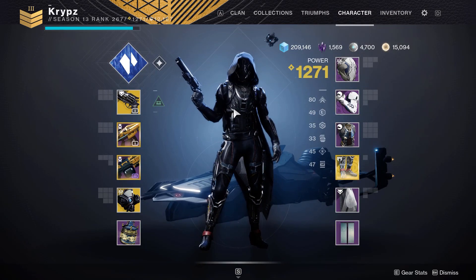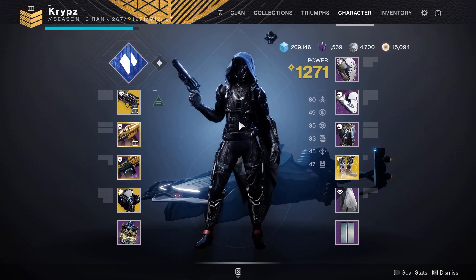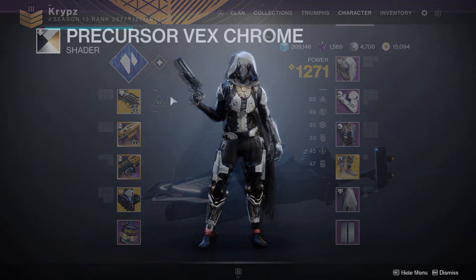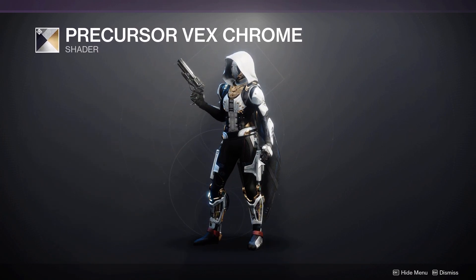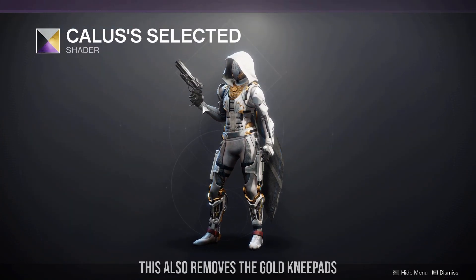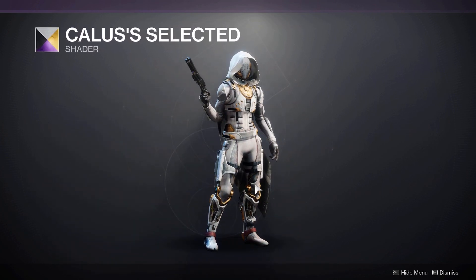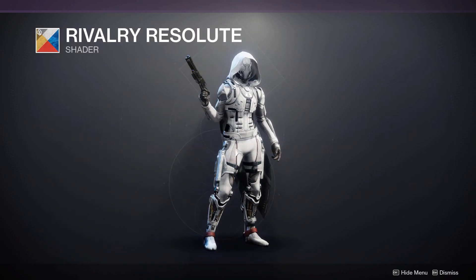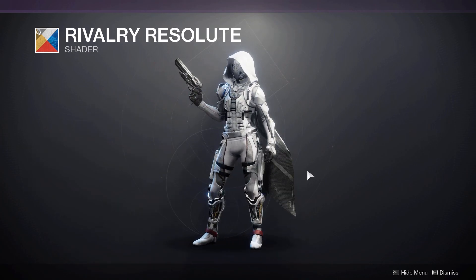Like I said on the base Stompies look, pretty much just stick with hard plating — you don't really need to change too much. I do find these boots work better on lighter shaders. Precursive X Chrome doesn't look too bad on it. But what I particularly like is Callously Selected, as it gives off a nice look with gold and white. And as I showed with the original ornament, you want to use Rivalry Resolute if you are looking for an all-white look.